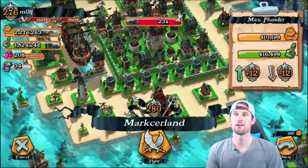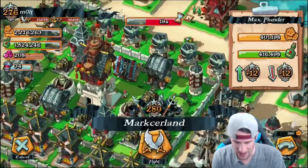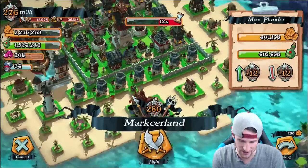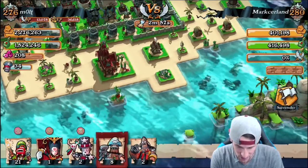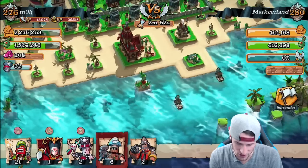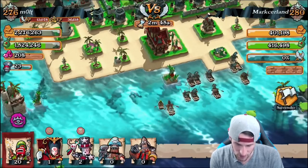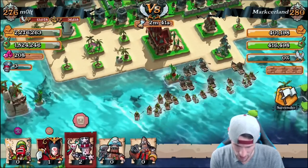Alright guys, so we are definitely going to attack this pirate base. As you can see, his main cannon right here is facing the wrong direction, so we are going to attack from this side — from behind — and take it out. I've never used these heavy gunners before so I'm not too sure what to expect, but we are going to go ahead and drop off our juggernauts out here in the back. We'll go ahead and drop off our heavy gunners on either side like this.